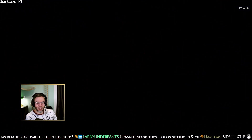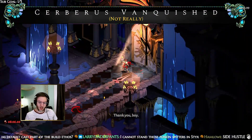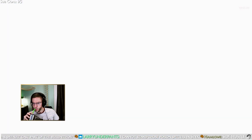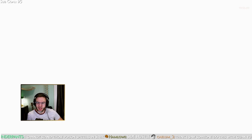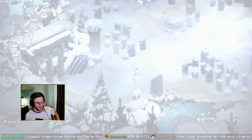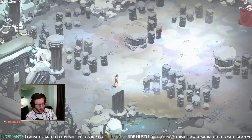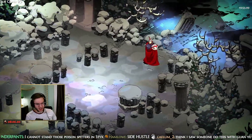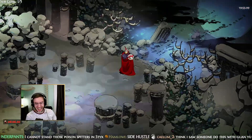Larry Underpants — you want that knockback in Styx to kill those poison spitters. Knockback Breaking Wave — what is it? Breaking Wave and... some title something. I can't remember the name of the boon.